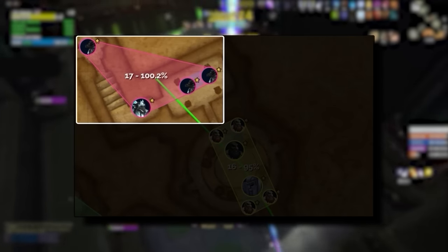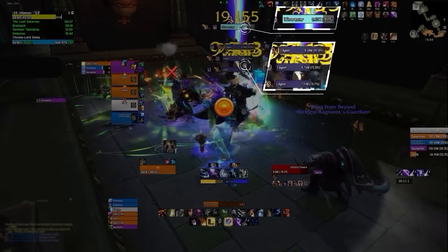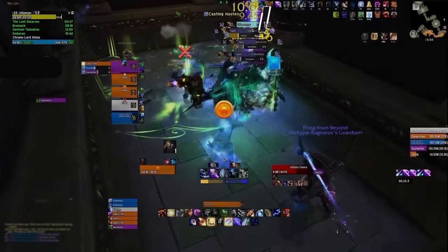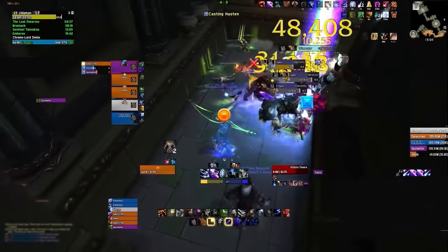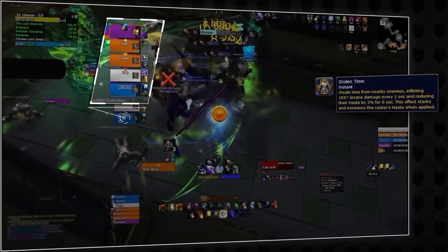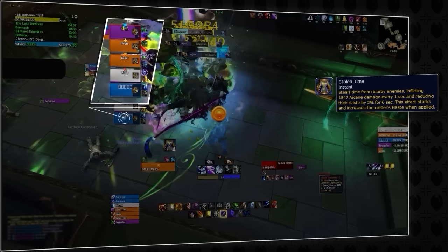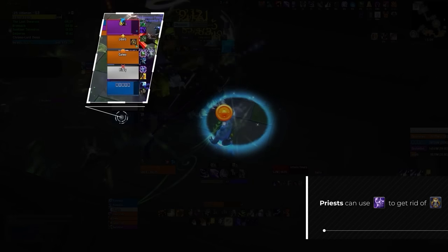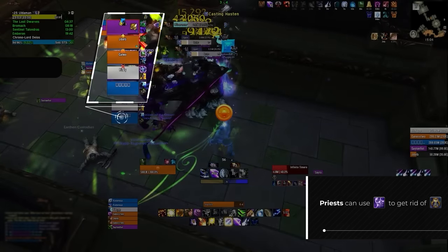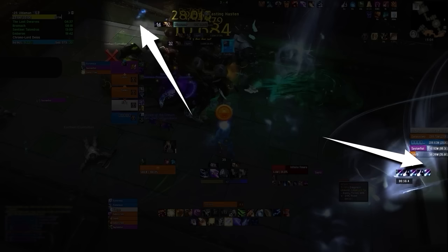Now at the final pull of the dungeon for perfect percentage. Tanks should grab the Agent from downstairs and position all mobs at the top of the stairs. This pack has two mob types: Time Reavers and Agents. Agents apply a stacking buff giving haste and movement speed — spell-steal as a mage or purge when stacks get high. The Time Reaver has Stolen Time, pulsing every six seconds, dealing minor damage and massively reducing all players' haste. If you have a Priest, Mass Dispel once the group reaches around five stacks; otherwise, line of sight using corners of the room until stacks fall off, with healers dispelling the tank.